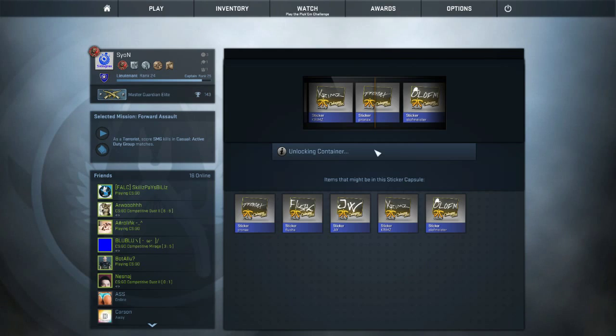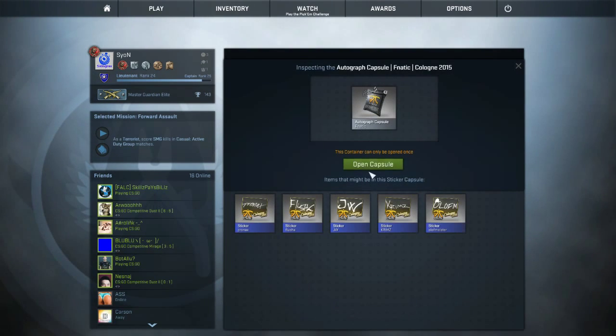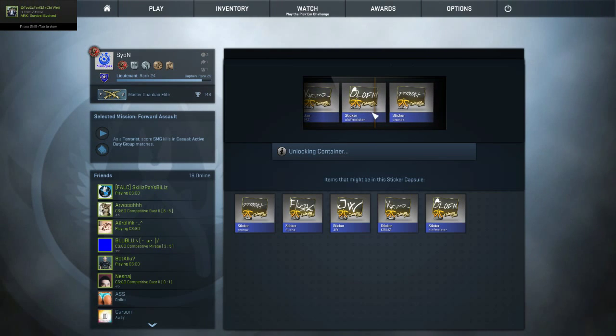The Olofmeister sticker is here too. So we got a Pronax one, and we're going for another one. Let's hope to get something cool. I got Olofmeister! Great. Lucky it's not another Pronax one.